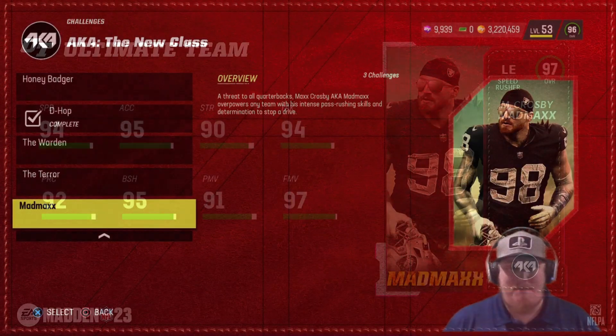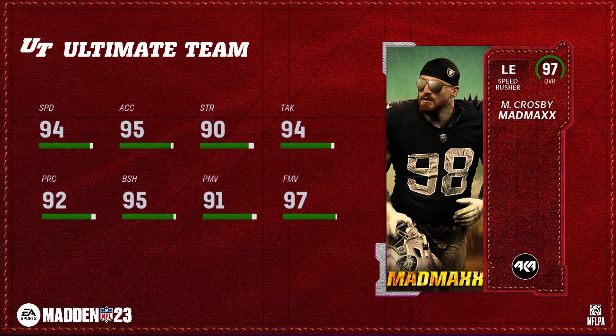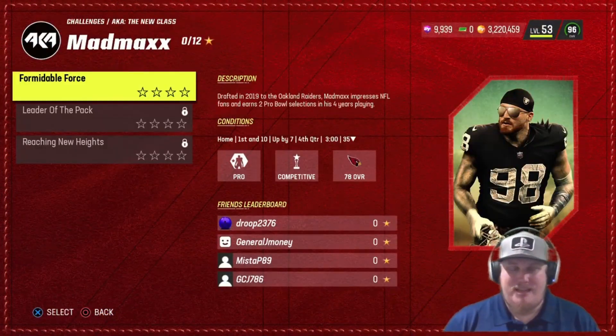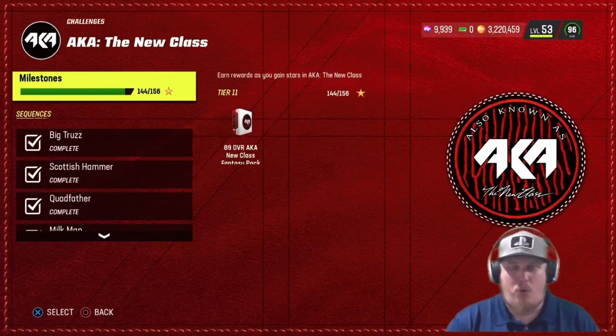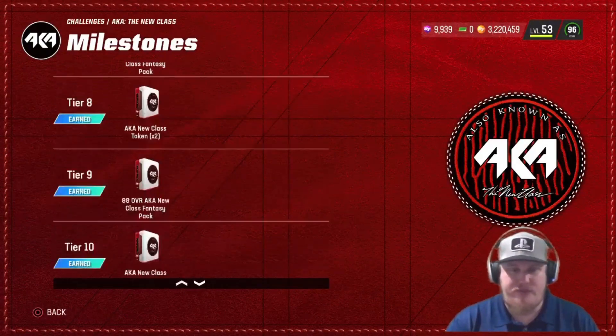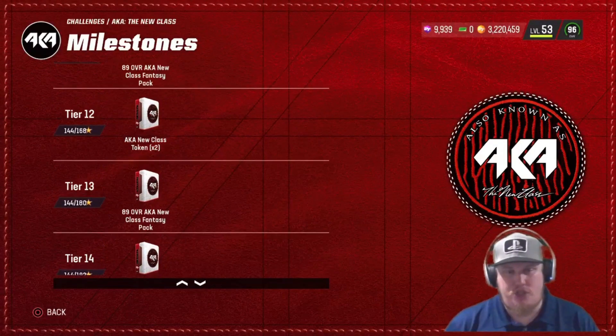On defense this week we've got Mad Max — Max Crosby, the left end for the Las Vegas Raiders — getting a much needed upgrade here. This Crosby card is fire; I really like Crosby and love the way he plays the game, so it's good to see him get a card with the New Class. He also has three challenges — knock these out for your 12 stars and earn yourself some rewards.